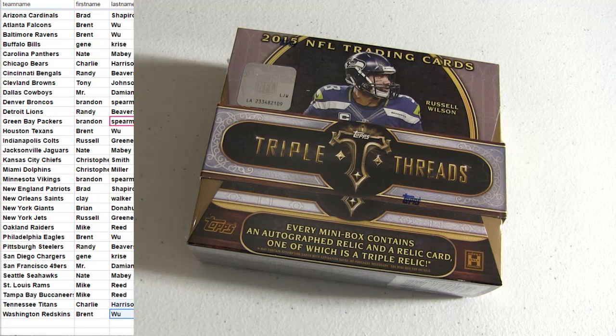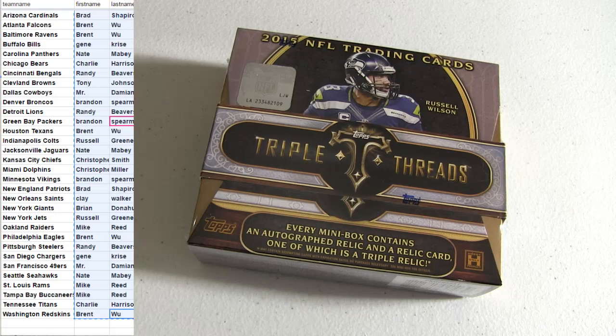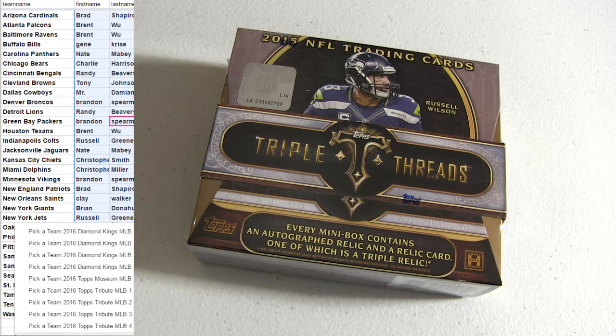Alright, this is our 15 Triple Threads box number 5. Counting 1, 2, 3, 4, and 5 to see who gets the free spot. It's going to be Brandon S.P.E. in the new break.